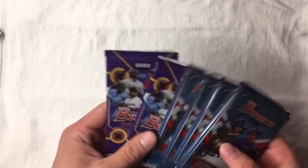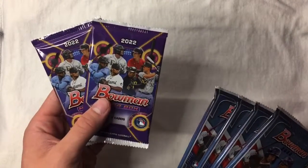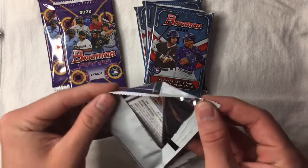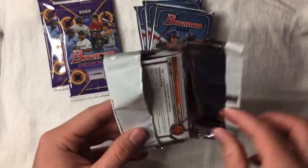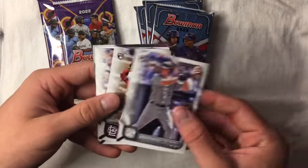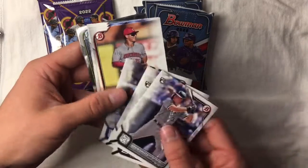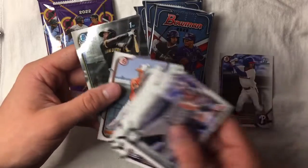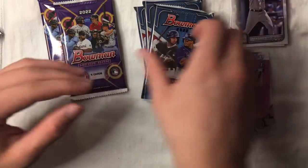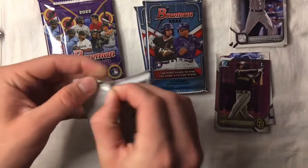Hopefully we can get some color out of that. Usually it looks like there's a good chance that one of these two packs might have some color, so that's what we are looking for. We'll start with these regular packs here, which really shouldn't have anything that great — probably no parallels, just maybe a base chrome first Bowman chrome of someone. We got a couple — let's set aside some firsts. So we got a first paper and a first chrome there heading into the second pack.